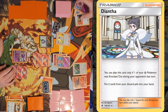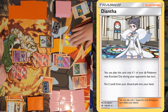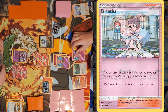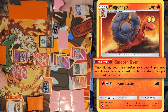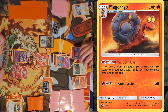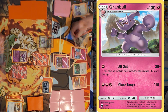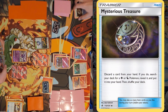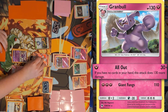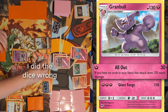Blacephalon's Mind Blown Attack — getting back Snubbull and Great Ball to my hand. I'll bench that Snubbull and attach the Fairy Energy. I'll use Smooth Over to put that card to the top, then use Instruct to draw that card. I'll evolve into Granbull. I'll use Mysterious Treasure, discarding Great Ball, and then fail the search. I'll use All Out for 160 damage — pretty powerful, just missing the knockout but setting me up for a Shrine of Punishment later.